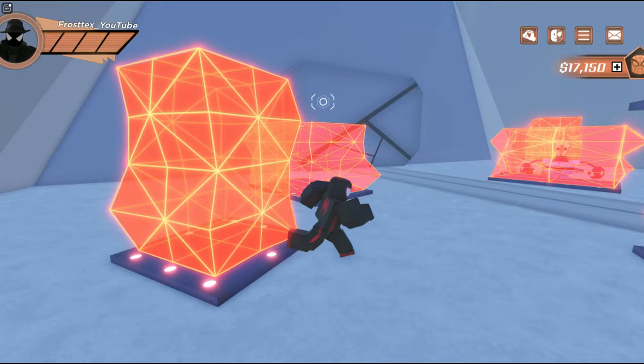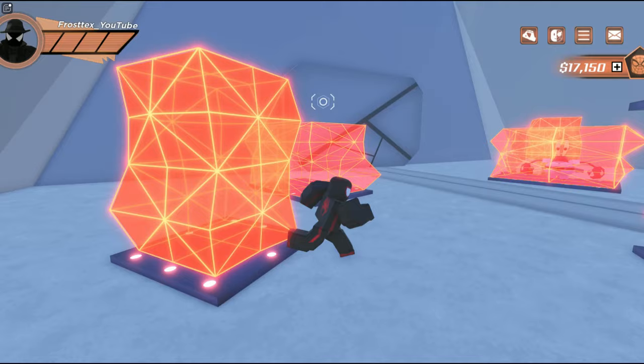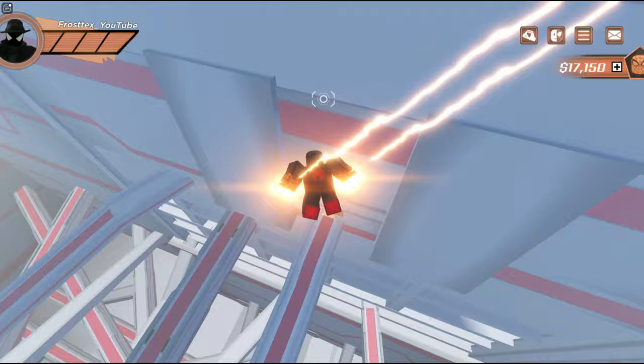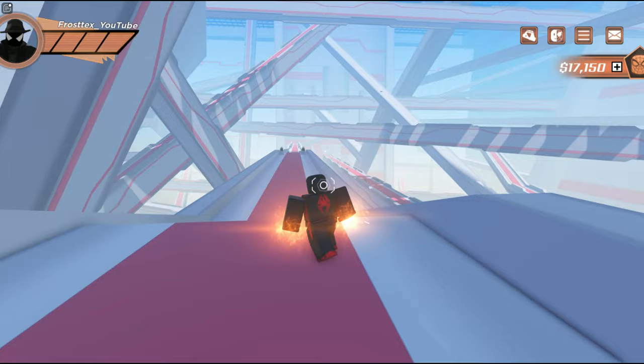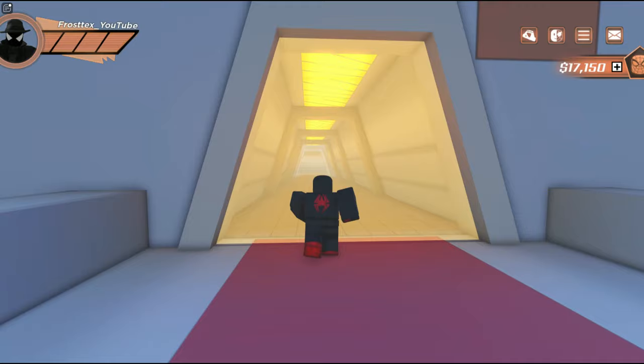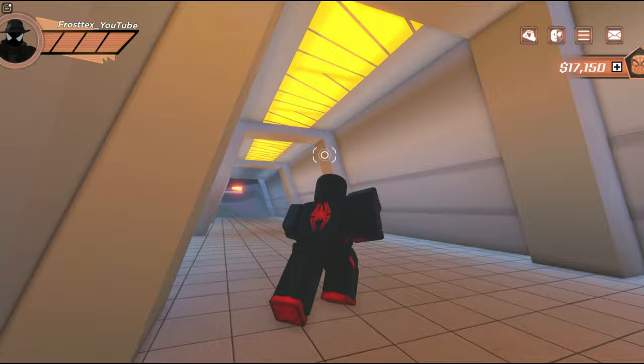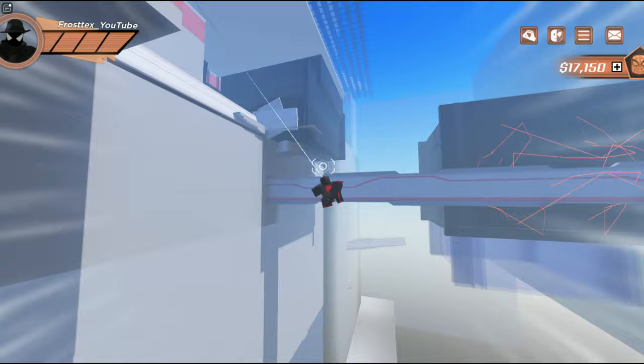There it is — it's probably best to do this before you actually become the anomaly if you're really determined on getting the win. What you've got to do is go to Sector Four — not Division Four, my bad — which is directly across from the spawn but a little upwards.